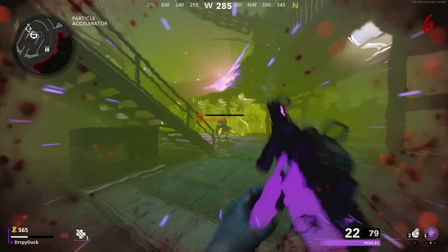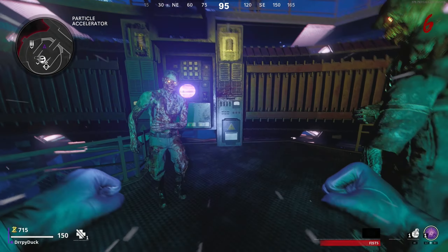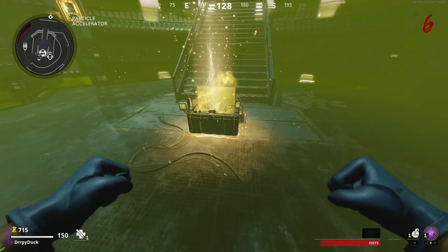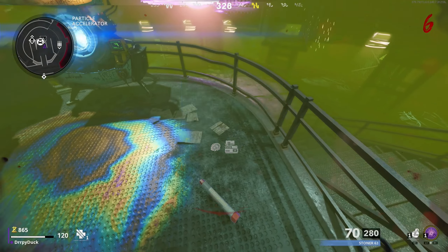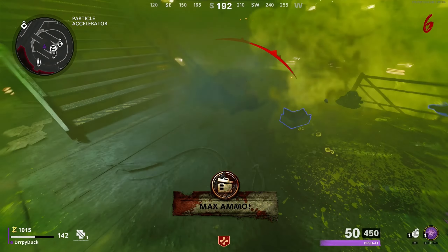It will initiate a teleport where you will be brought to an absolutely raging party with all these zombies. But once the zombies are done dancing and having a good time, it will teleport you back and the box located on the ground can contain crazy loot, including a chance to get the wonder weapon. And this crate will always have a free can of Juggernog so you can save your points for that tier three Pack-a-Punch.